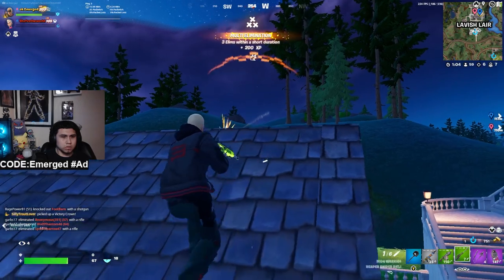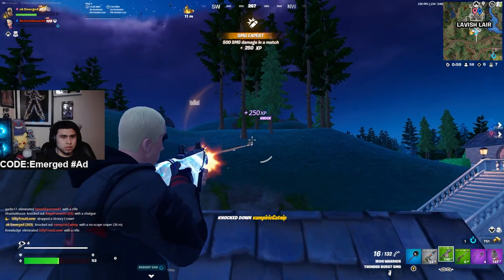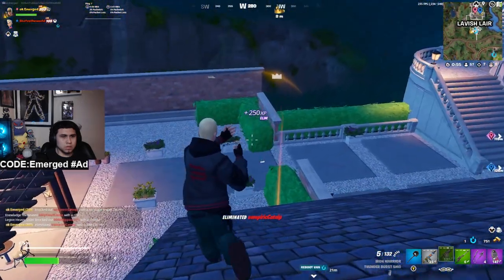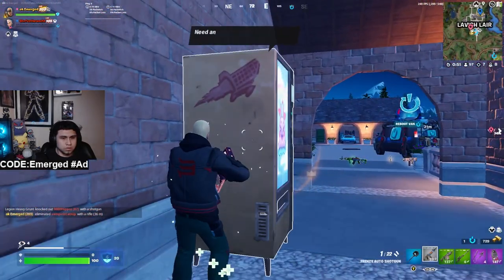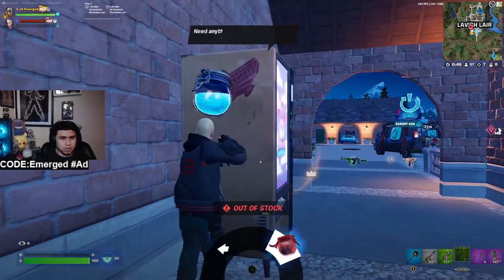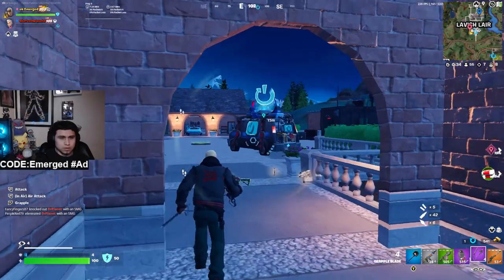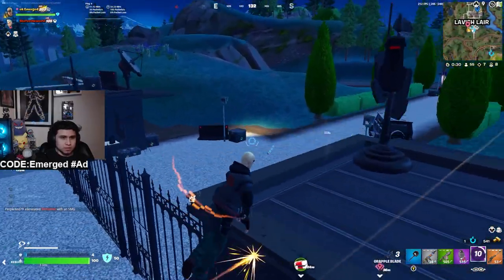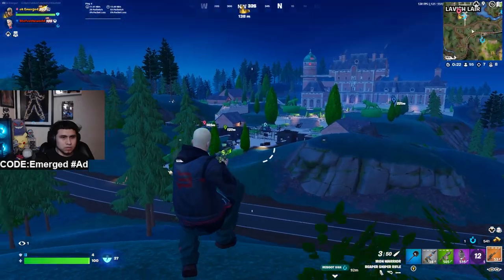I finish the fight because he's in the open. Right away I go to the vending machine to heal up because I know his teammates are nearby. I bought some heals but only got 10 HP from it. I hear his teammates — no shield, no bunkers — so I get out of there. I look back to make sure they're not pushing me fully, and they're not.